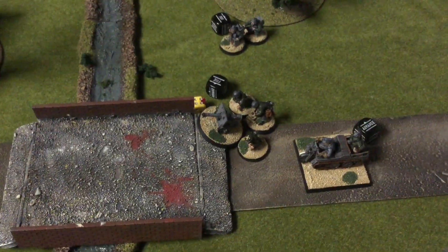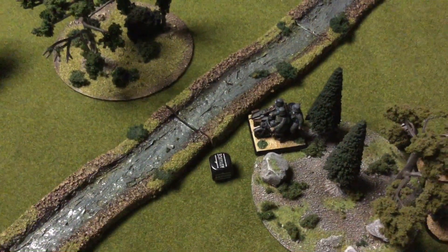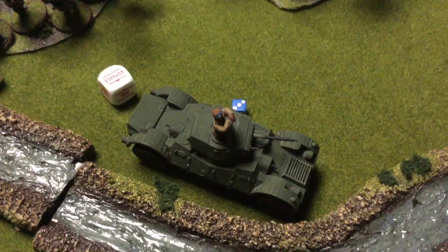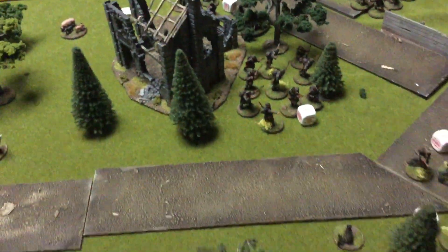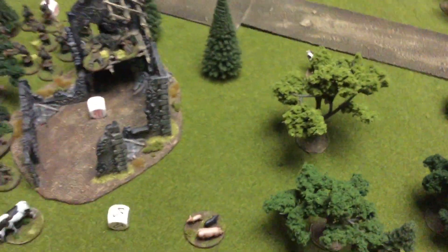Turn two is over. The Germans have moved up, and the Danes ranged in with the mortar on the Panzerbüchse. The Kettenkrad took a tour around the table. The bike MMG took out one man from a squad — their green morale roll changed nothing. The light mortar and Panzerbüchse both fired on the armored car, both got indirect hits. The armored car is still alive but has three pins, making the order test next turn difficult. The Danish sniper wiped out a German. The Danes have basically hunkered down, waiting. It looks like the Germans are making a big push on their left flank, trying to come over the river.